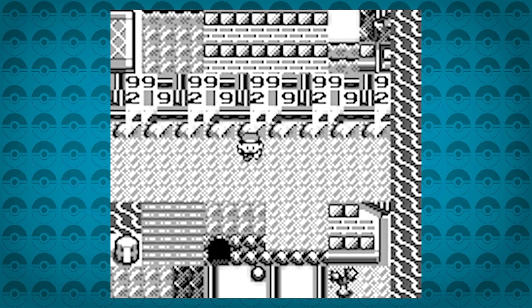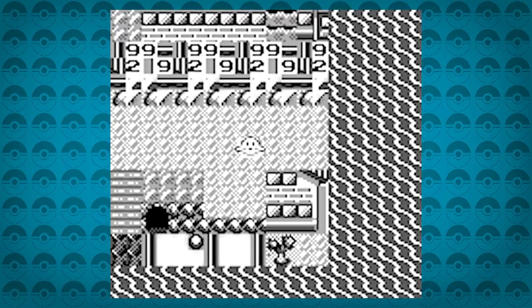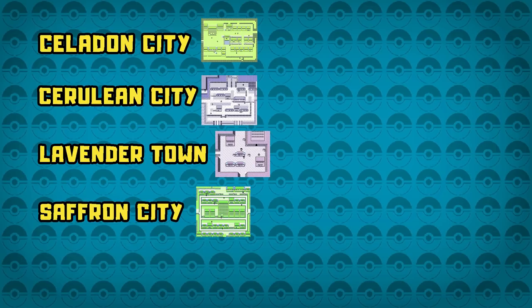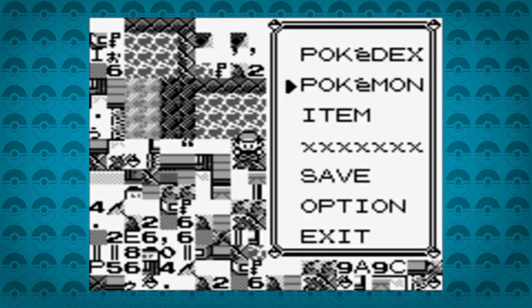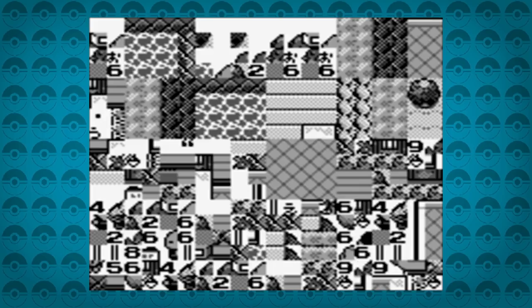Depending on where you were before being sent back to the Safari Zone entrance, the city will look different and let you do different things. You aren't able to access this if you were in Celadon City, Cerulean City, Lavender Town, Saffron City, Fuschia City, Viridian City, Pewter City, Cinnabar Island, Vermilion City, or inside any building — but everywhere else is fine. You can escape Glitch City by using Fly or Teleport, but feel free to admire the scenery and tile blocks.